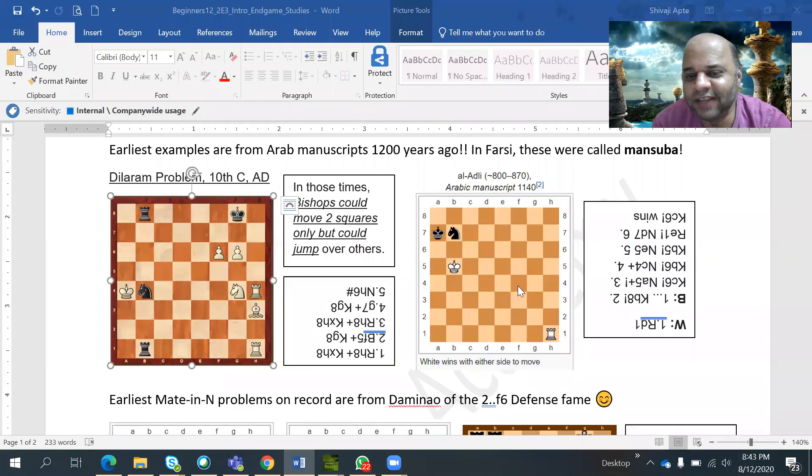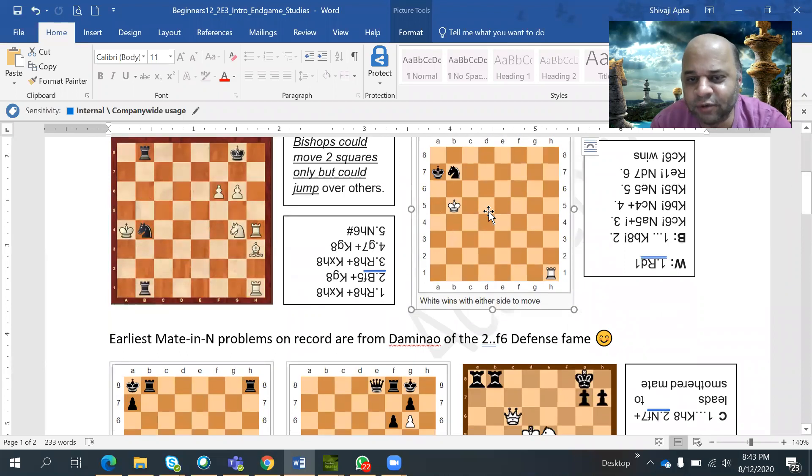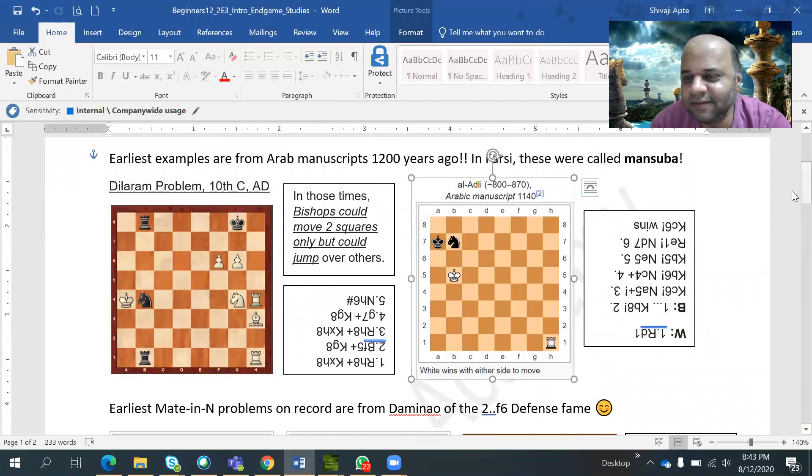There is one more position in the handout — from 870 AD, almost 1150 years ago. Found in a 12th-century book but composed in the 9th century. Rooks and knights behave the same way here. Either side to move wins — if white moves he wins, if black moves he also wins. You have to find out how.